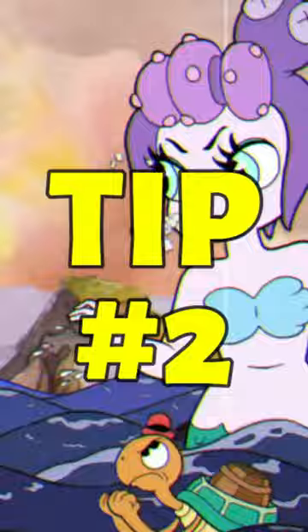Tip number two: the minions she spawns at the bottom of the screen actually do have a hitbox. So if you can't get close enough to damage her, you can use your bombs to damage the minions at the bottom and it does damage to her health bar.